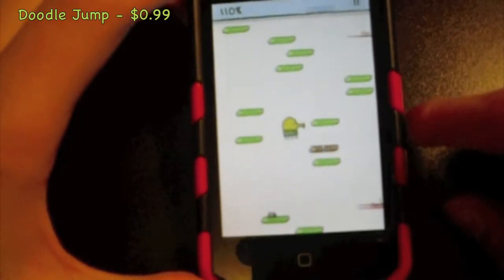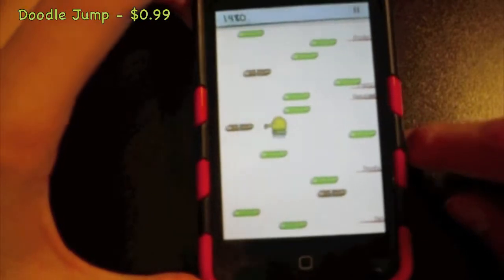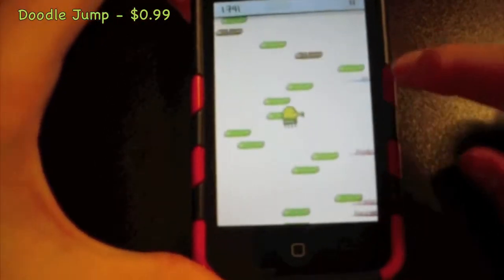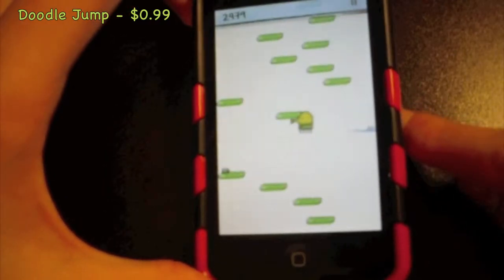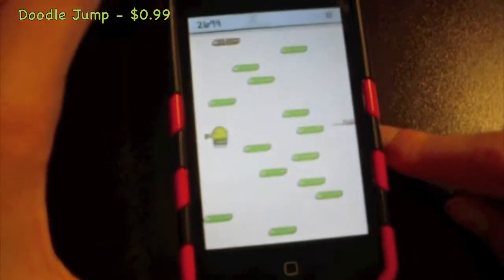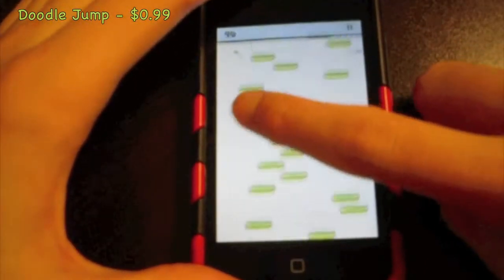You have a bunch of little power-ups: springs, jetpacks, presents, and so on. Over here it shows you other people's high scores. The objective is to get as high as possible — tilt to move, and tap to shoot when you see a bad guy.